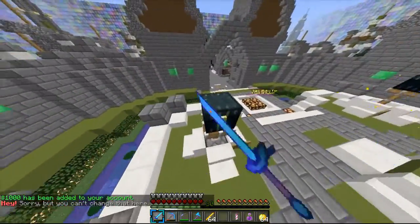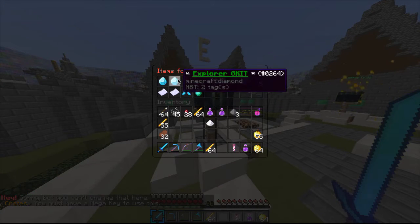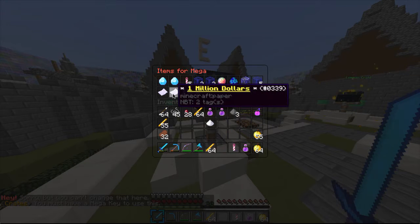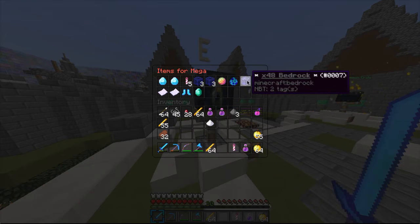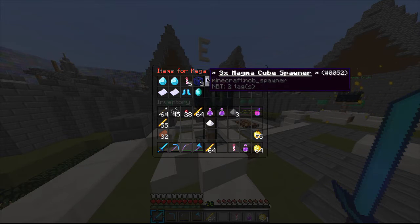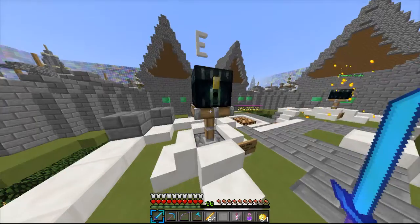Then we have this mega crate key, so let's take a look at what's in this because it is pretty freaking OP. There are G kits - that's what I really want, a G kit. Zeus rank, fly perk, 1 million dollars, jelly legs, TNT combo, 5 golems, 48 bedrock, 32 creepers, Poseidon rank, spawners, magma cube spawner, gas spawner, and 5x mega keys. Could you imagine if we got that?